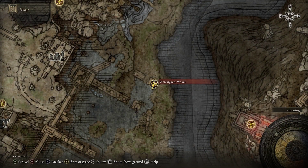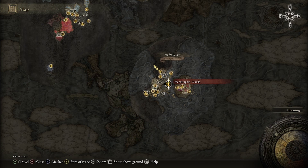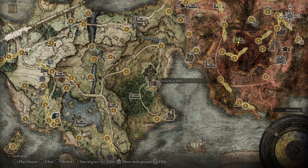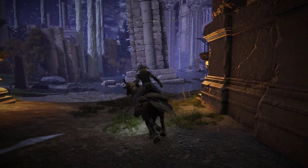If you'd like the Dragon Halberd, you can make your way to the Worshipper's Woods here in the Siafa River. If you don't know how to get down to the Siafa River, you can head over to the Mist Woods here in Limgrave, and then go over to the Siafa River Well entrance here, ride the elevator down, and eventually you will reach this area.